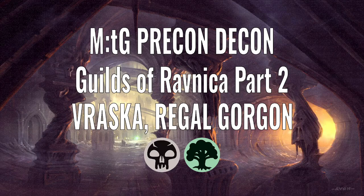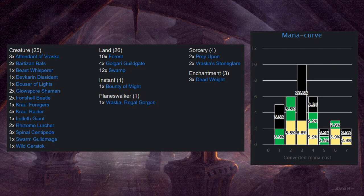Hello, and welcome to Precon Decon, the video series where I deconstruct the pre-constructed decks of Magic the Gathering's history. In this video we're going to do the second Planeswalker deck from Guilds of Ravnica, which is Vraska, Regal Gorgon, which is a black and green deck. So it's going to be Golgari, as it's Ravnica. So yeah, let's dive in, let's look at the deck list here.